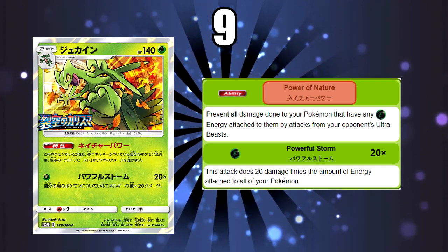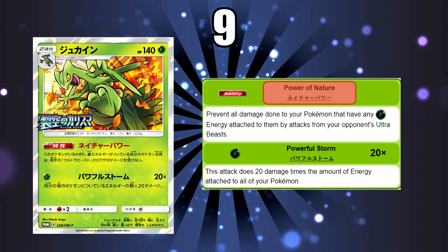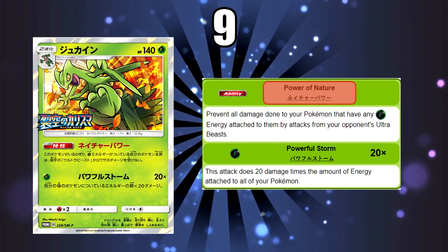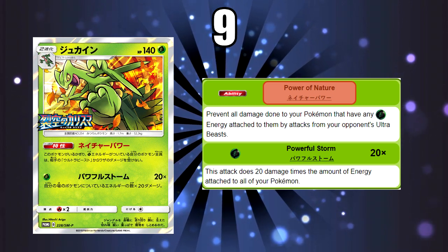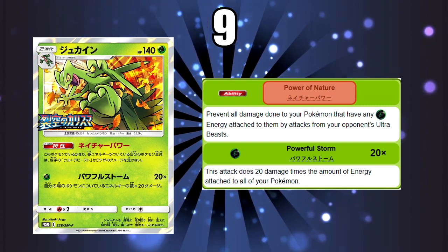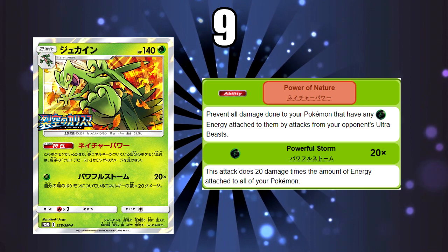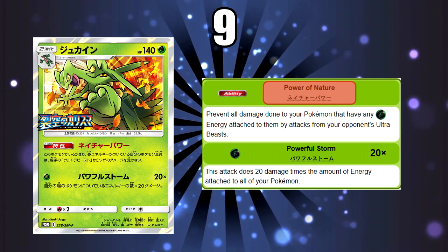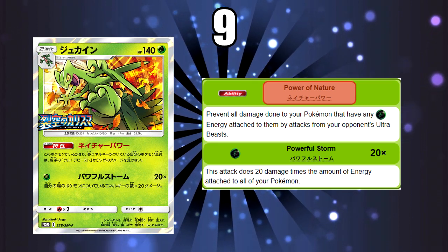Beast Box is getting a buff as well, which I'll talk about soon. The attack is also pretty good — it does 20 damage times the other energy you have attached to all your Pokemon. This is a much better version of Swampert's attack: it has a 1 Energy attack cost, not 3, and the damage modifier counts energy on your whole side of the field, not attached specifically to Sceptile. So you only need 1 energy on Sceptile itself. Also, 1 retreat cost is much better compared to Swampert's 3, which is why Sceptile takes number 9 just ahead of Swampert.